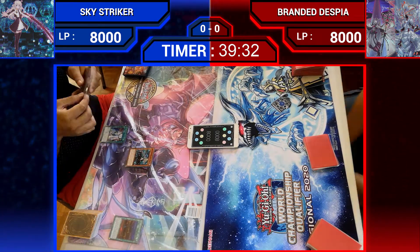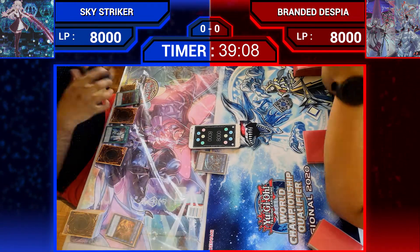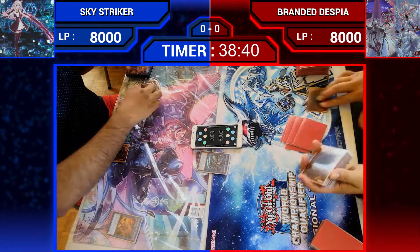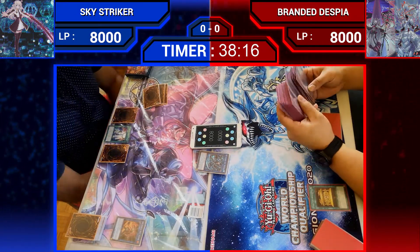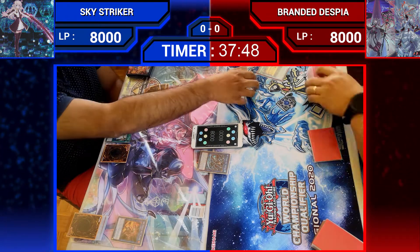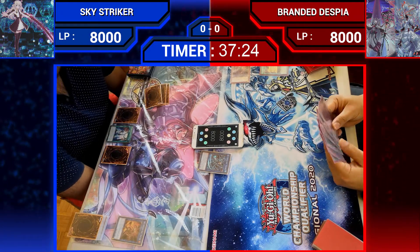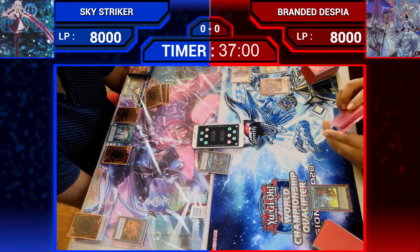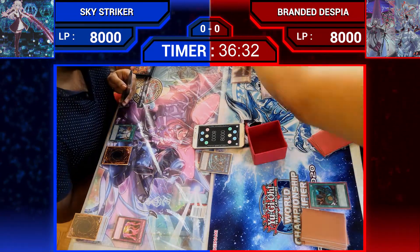Now for Match 3 — Skyscraper versus Branded Despair. The Skyscraper player is going with Multirole into Shizuku, setting 2 spells on the field. End phase: activating the effect of Shizuku to add Engage from deck to hand. The Branded Despair player will be starting off with a Gold Sarc of a gust, banishing most presumably the Despair strategy. Yes it is, which does trigger the effect to add Alubub — Jester of the Despair. Normal summoning Alubub to activate its effect to add Branded Fusion. Activating Branded Fusion — but here's the Seal of Foolishness spell, negating Branded Fusion, and for the rest of this duel they cannot activate Branded Fusion at all.